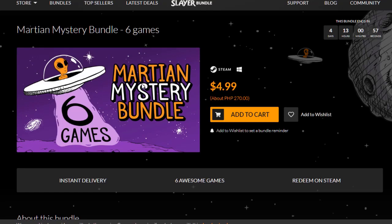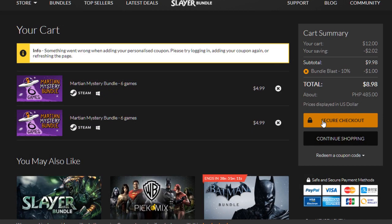Let's play a game with the Martian Mystery Bundle. If I'm lucky, I'll be able to get my money's worth from this unboxing. And if I get the same games, then lucky you, because I'll be giving them away to you. I've already opened Dying Light in one of my previous bundles, which means if I open another Dying Light, it's out there for you for the taking. So let's begin.